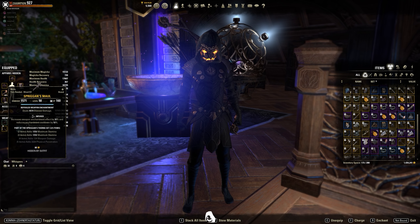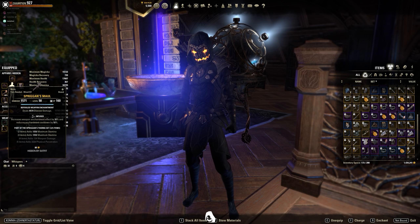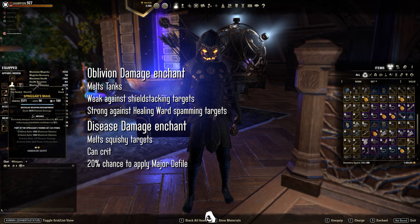I'm running Spriggan mole with infused disease enchant. You don't have to run disease enchant — it's great against most targets, but if you really aim to hit tanky Stam Decks or tanky stamina builds like a truck, you would go with oblivion damage enchant, which does so much more damage against tanky builds. However, oblivion damage doesn't work well against shielded targets: it hits the HP bar underneath the shields, so they just heal up instantly. Disease enchant is better against shielded targets because it adds burst to the shields to help you break them down.